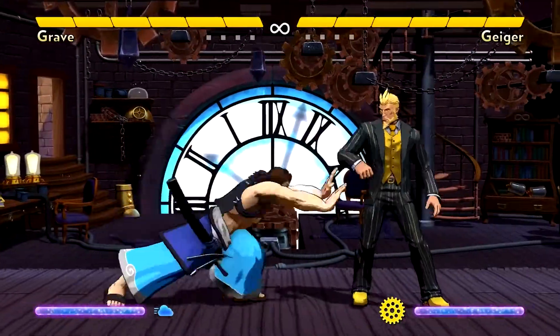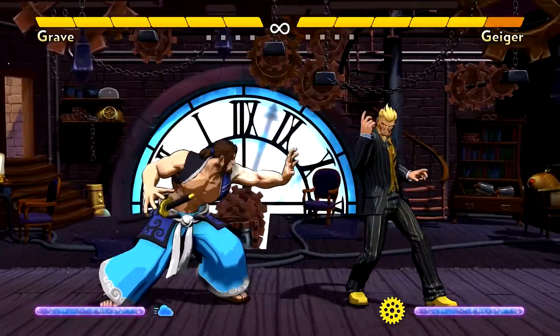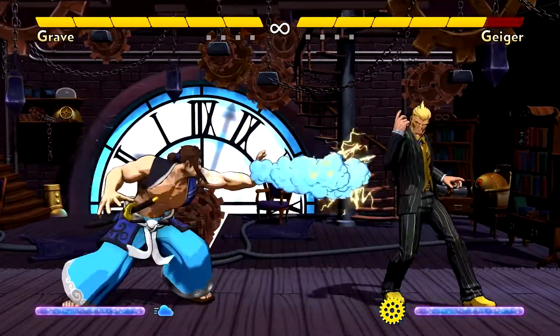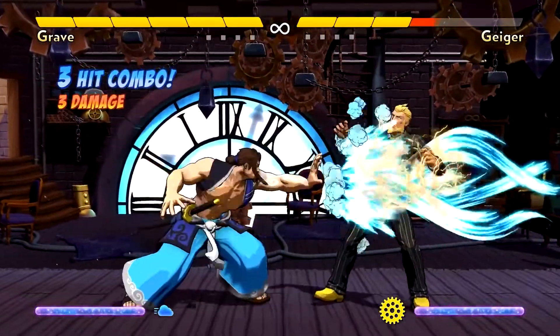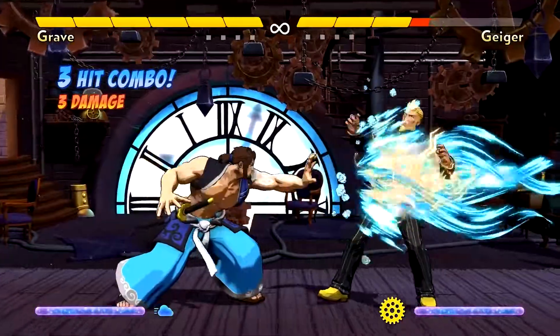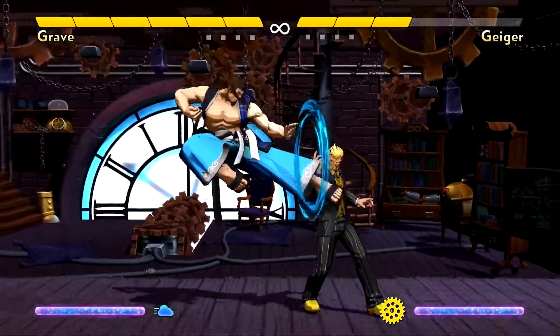Grave's double palm reaches pretty far, and his sweep reaches even farther. All of his normal attacks can cancel into his lightning cloud. On the ground, this allows him to do simple two-hit combos. He can jump kick first to do a three damage combo, and that's his bread and butter. Even if these moves are blocked, Grave is still in a good position.